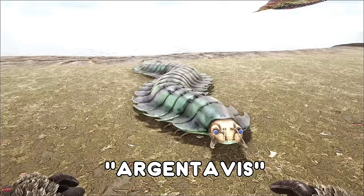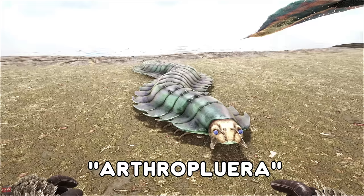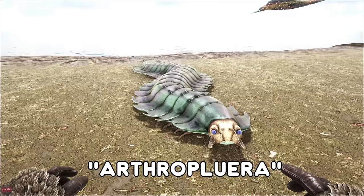The Arthropluera, or the Centipede — this creepy little bugger is mainly used for PvP as it can damage your metal and your tech structures. More often than not it's found in caves, depending on what map of course. It's normally caves — passive tame, and you need some bug repellent for that.